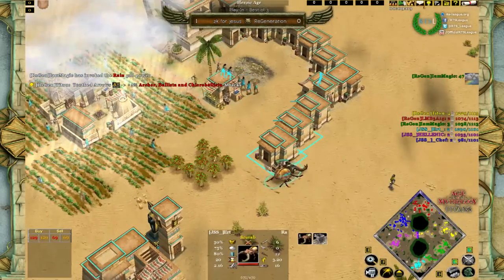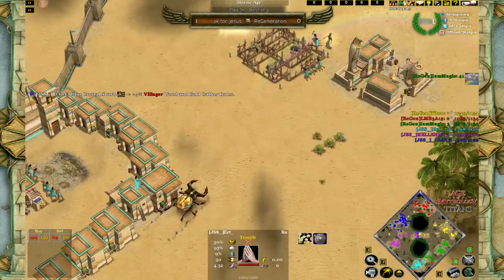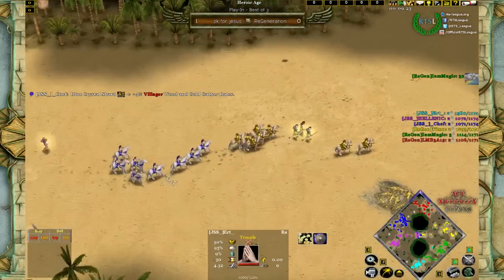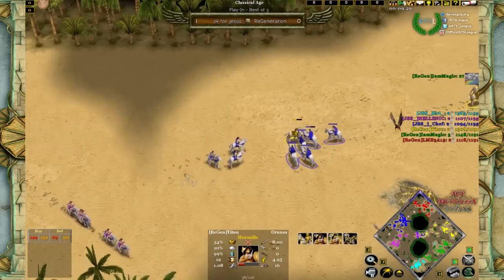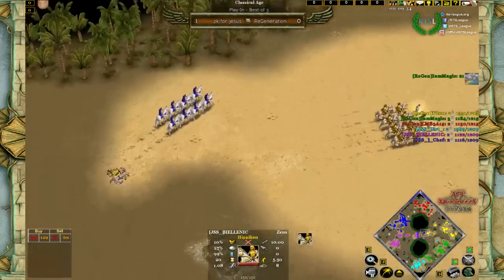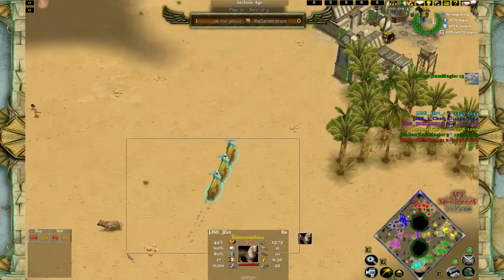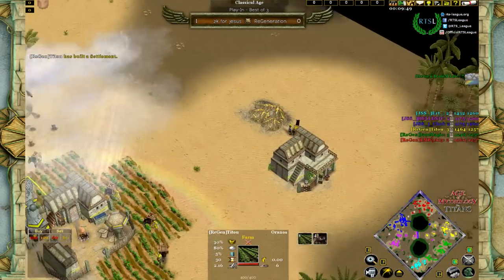Magic casts his own raid on four farms, which is a nice bonus. Earth has two TCs to Magic's three. Magic has villager gold gather rate and building crush armor relics — great relics for him. In the middle around the 10-minute mark, there's some early fighting between Region and Chef. Hellenic also raids Magic — that could be quite dangerous, and T2 has absolutely nothing he can do about it.